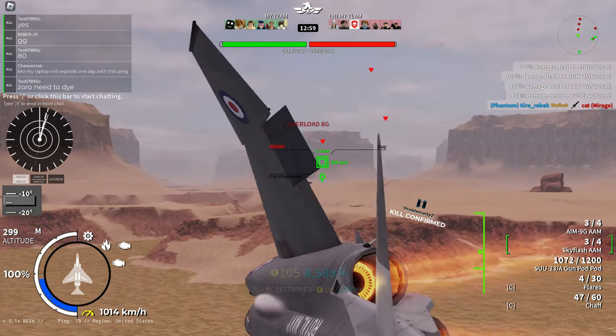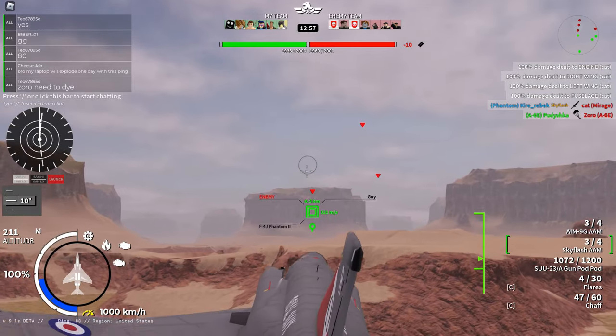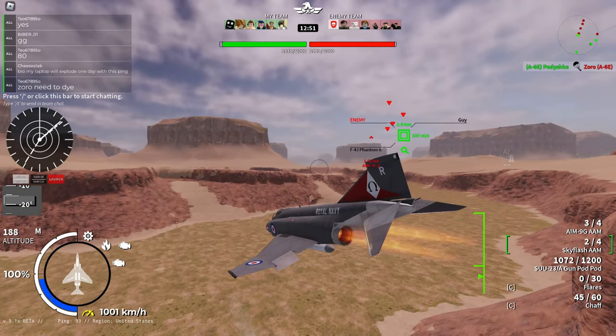First thing I did was align with the enemy. After hard locking the enemy, I saw it was an F4J. As most of you probably know, the F4J has a pulse Doppler radar, meaning it can't get notched. With that in mind, I knew I'd have to crank. We both fired a missile around the same time, and as soon as I fired my missile, I started turning to increase the distance between me and the enemy's missile. If the enemy won't do the same thing, my missile will hit first. In this case the enemy isn't cranking and is flying straight towards my missile.